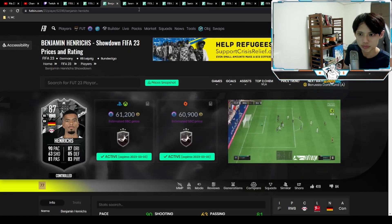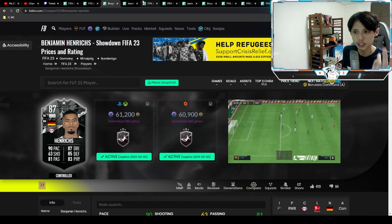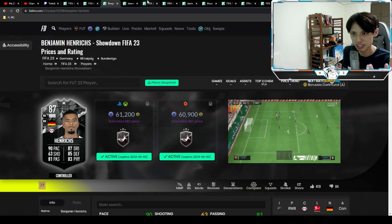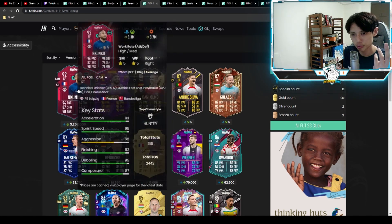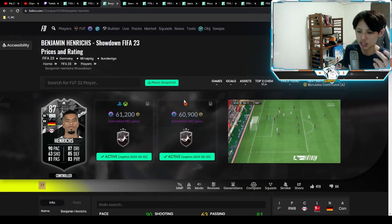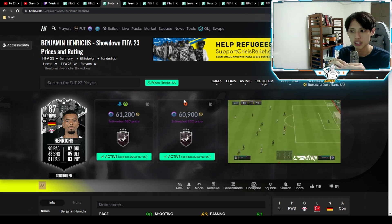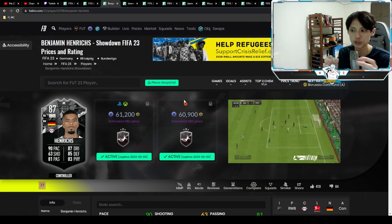Would I take Frimpong's 86 inform over Henrichs' 87? I would, simply because he's faster and his dribbling is better — Henrichs is just a little bit better defensively. Is he worth doing at 61k? Yes. We have a lack of Bundesliga special cards and this is one of the few you can get for 60k. There's no harm in doing him — it's useful if you use Nkunku, Gvardiol, or any other special German cards. Thanks for watching, subscribe if you want more player reviews, and I'll see you guys soon!